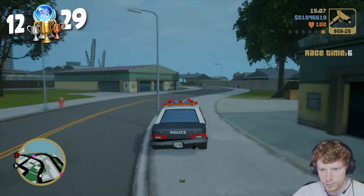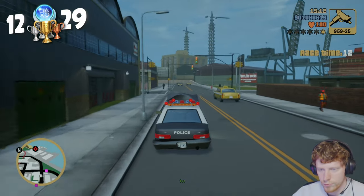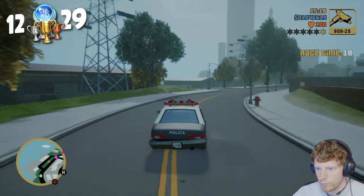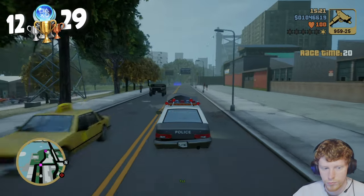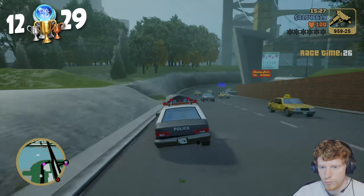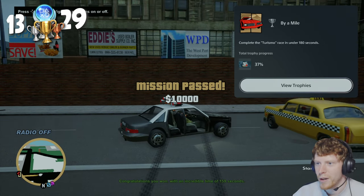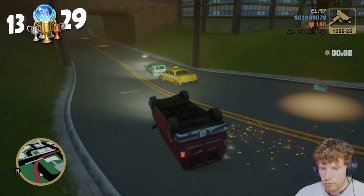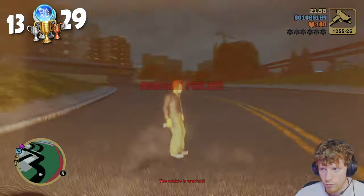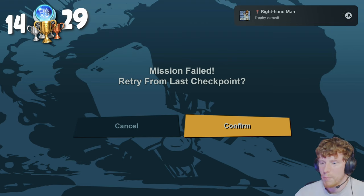The next trophy was By a Mile, for beating the Turismo race in under 180 seconds. I wanted to do this early because if you leave it until later, the gang members will be hostile and they'll try to blow up your vehicle while you're trying to race. So I grabbed a police car, headed to the starting line, and got it done on my first attempt. After that, I unexpectedly got Right Hand Man for earning a criminal rating of 2,500 — which is tiny compared to the rating you need in Vice City.